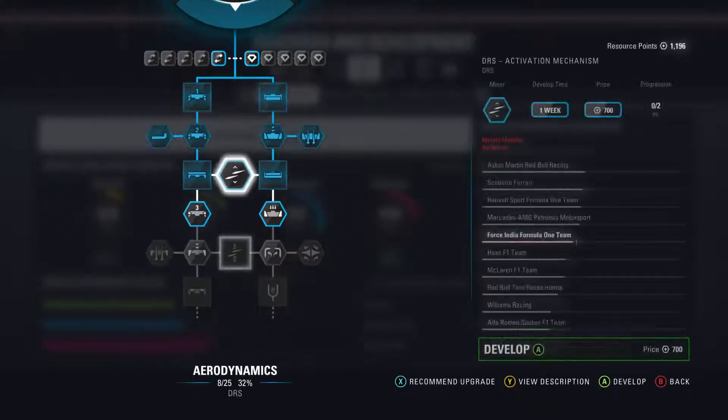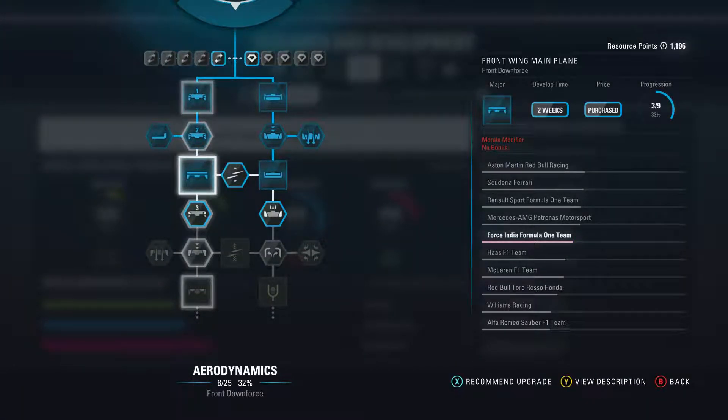Welcome back everyone to the F1 2018 Season 2 and it's the Chinese Grand Prix. We're having a look at what upgrades we can run because we've got 96 resource points. We've got our three upgrades for this weekend: a major front, major rear, and major weight reduction upgrade coming to the car — a lot of chassis improvement, which is where the car really needs to start getting worked on.